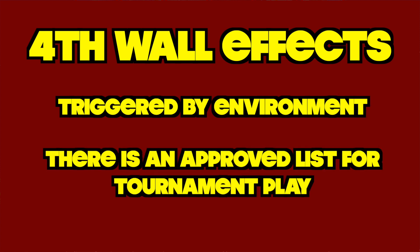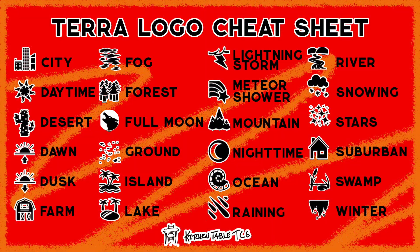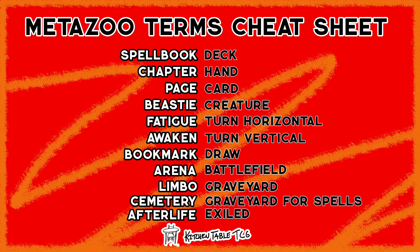Additionally, fourth wall effects can be triggered by your physical location or the things around you. In my opinion, these should be set up and agreed upon by the tournament hoster or your play group, much like agreeing to a power level in Magic: The Gathering Commander. When playing MetaZoo for the first few weeks, you may want to have a cheat sheet next to you to help learn the MetaZoo lingo, as I believe it's the biggest hurdle to understanding the game. Take a screenshot of the next screen to reference later in your gameplay experiences.